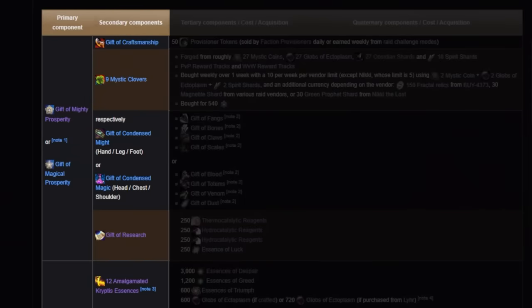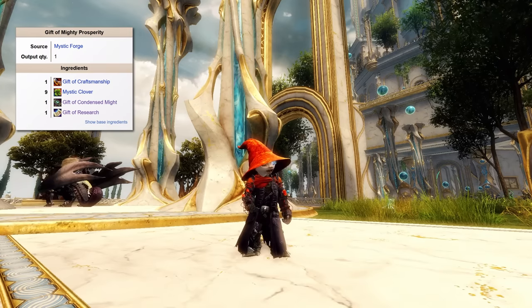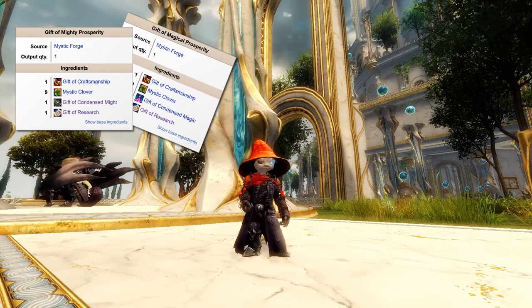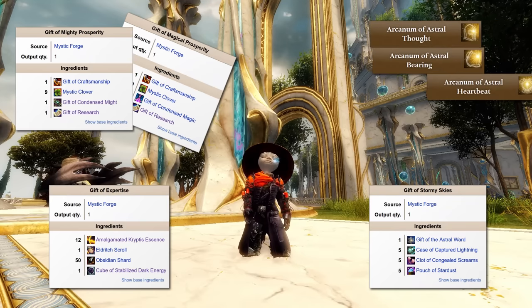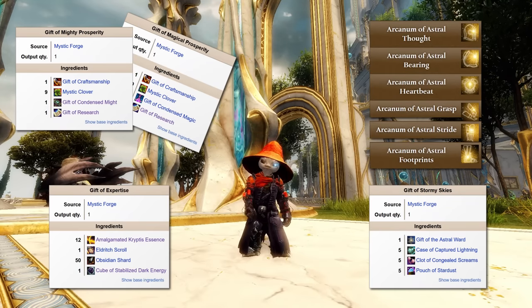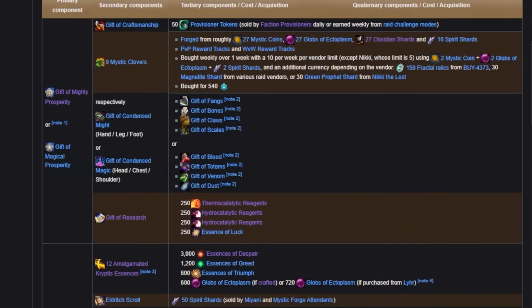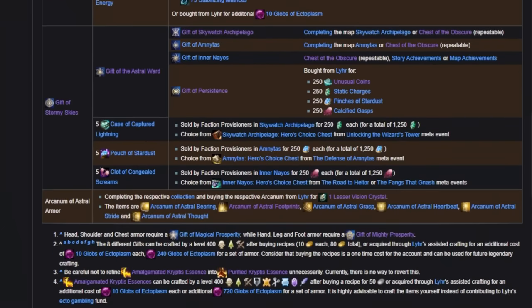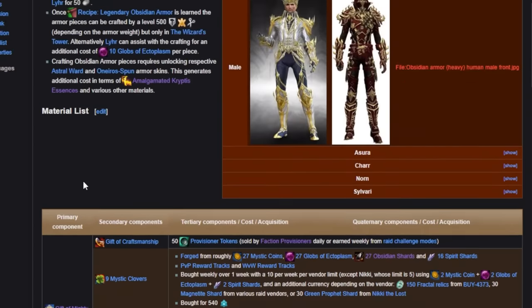You can see on this table of ingredients that each one requires four major items: Gift of Mighty Prosperity or Gift of Magical Prosperity, Gift of Expertise, Gift of Stormy Skies, and Arcanum of Astral Armor for the armor that you wish to make. Any of the ingredients you need, you can click on this page to see where they are from, but let's go over this list and explain them. I will have timestamps on the video for those looking for something specific.